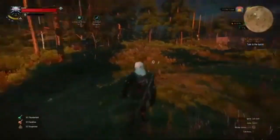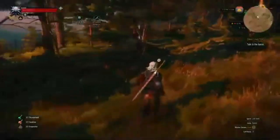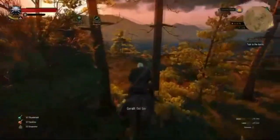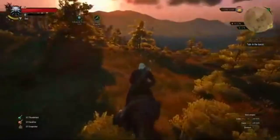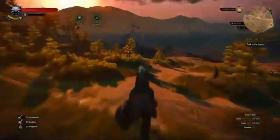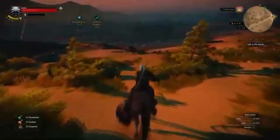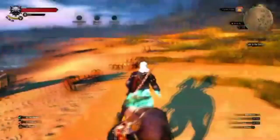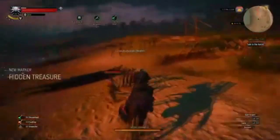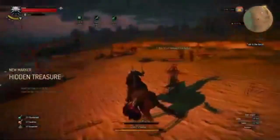Let's call Roach. We're gonna start the fight from horseback just because it's easier to avoid damage and deal damage that way. We're just gonna try to pick off the pirates that are on the edges of the beach. Then once they sort of group up into a pack, we're gonna use our Graveshot bombs. Go ahead and use a Thunderbolt to increase our damage. Let's ride in here and start picking these guys off.